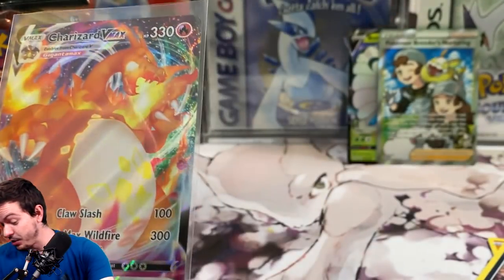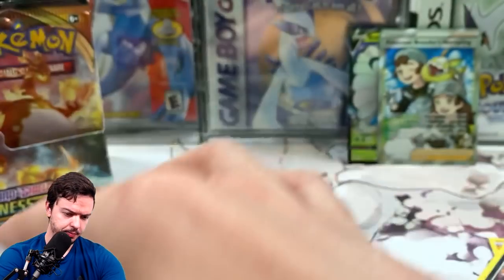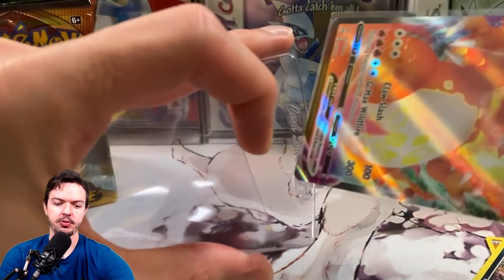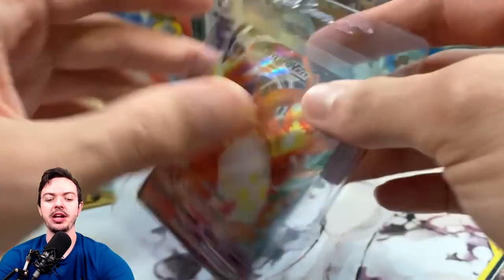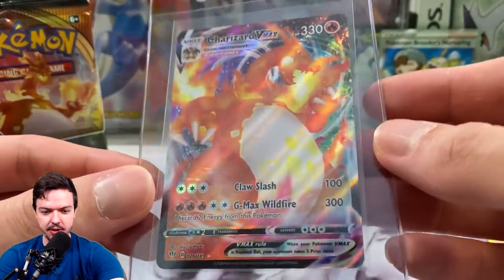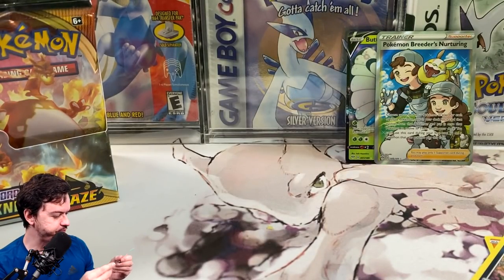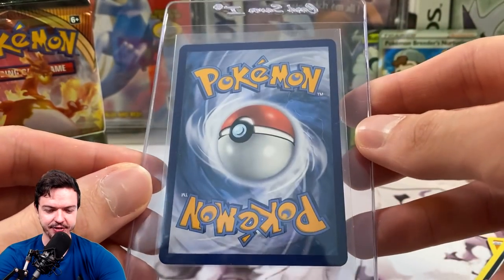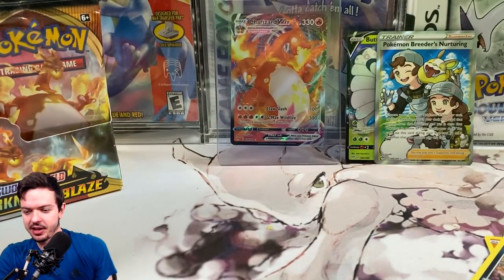People always ask how I store cards when I pull something fire — I always get a card saver. You slide it in nice and gentle, and now it's safe and ready to be sent off to PSA or Beckett, whatever I want. I might send this to Beckett, because if I can get this as a black label that would be incredible. Look at the back — it's flawless, the centering is great. This is looking like a Beckett submission.